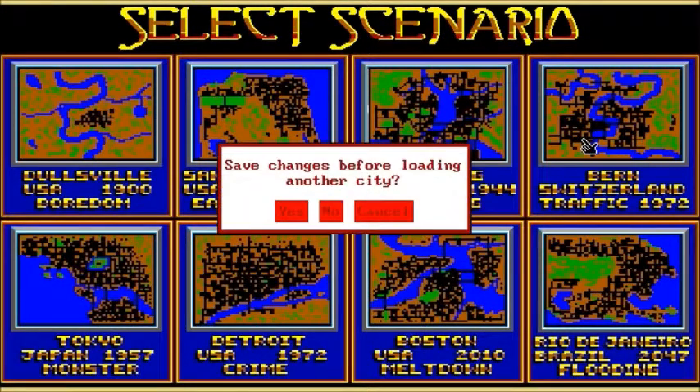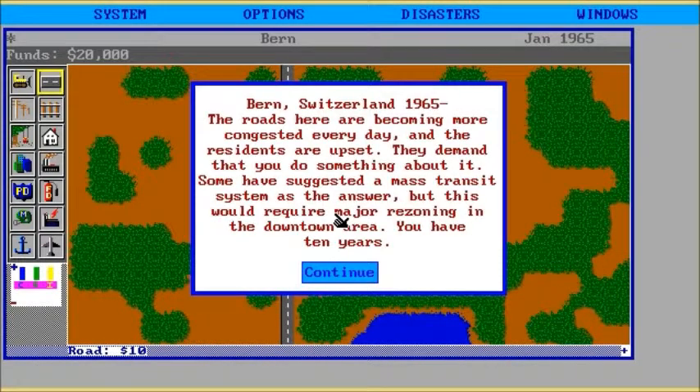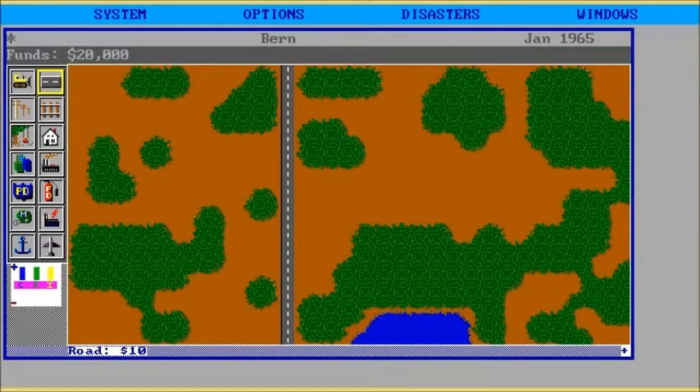We'll go for Bern, Switzerland. The roads are becoming more and more congested every day and the residents are upset. They demand that you do something about it. Some have suggested a mass transit system is an answer, but this would require major rezoning in the downtown area. You have 10 years.